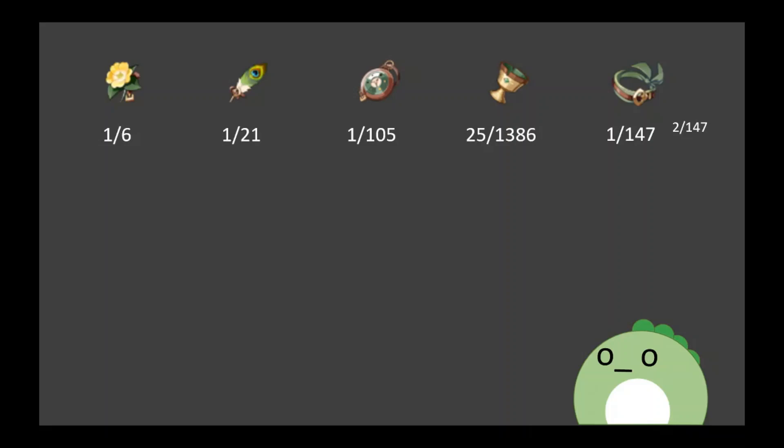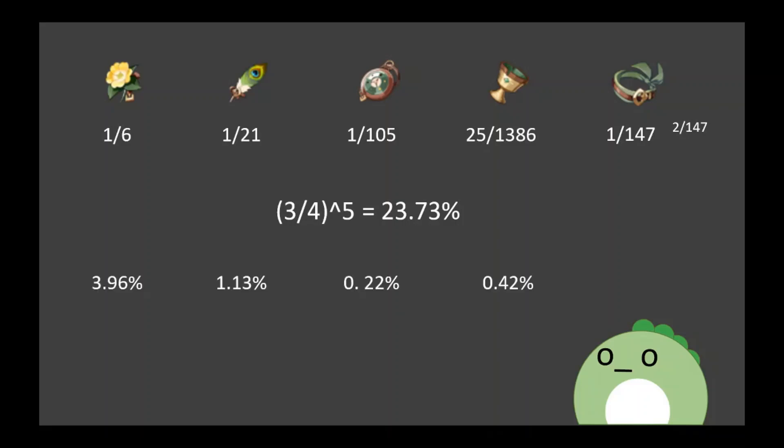First, we have to find out the chance of upgrading just your desirable substats. Every 5-star artifact is capable of hitting +20, which means you can upgrade a substat a maximum of 5 times. Since we have 3 desirable substats, we just do 3 divided by 4 to the power of 5, or 23.73%. So the new chances of getting the given artifacts with the right main stat, the desirable substats, and only having those substats upgrade — switching to percentages now because the actual fraction is too large — we now have 3.96%, 1.13%, 0.22%, 0.42%, and 0.16%, or 0.32% for either crit stat on the headpiece.